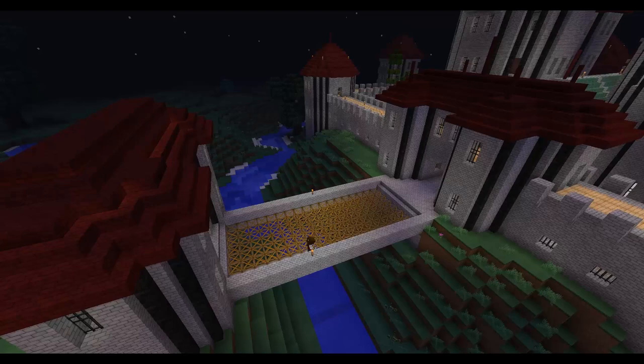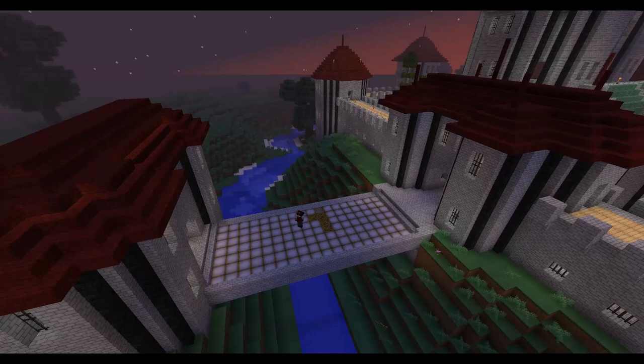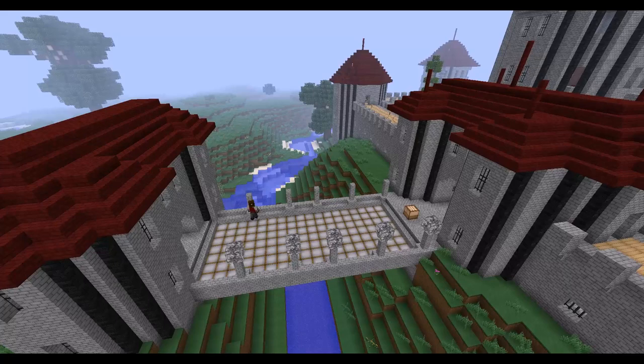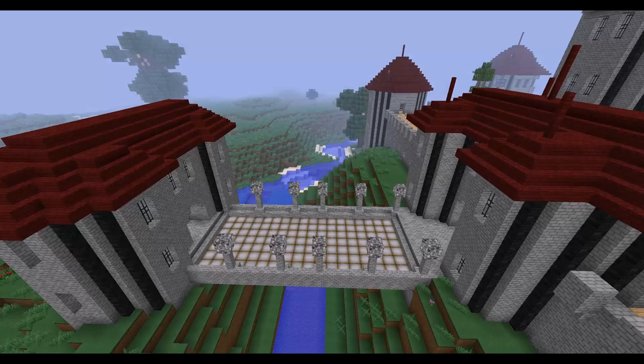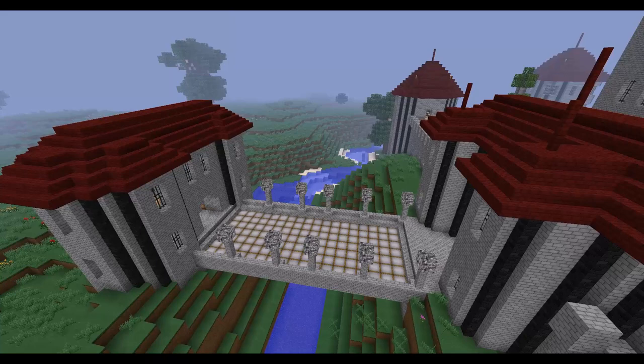Now we're at the entryway putting down metal on the drawbridge. This bridge won't actually work — at least not right now. It'll never be fully computerized; it'll be pull levers if it ever works. This is a peaceful kingdom. We're laying in all the lights so it'll be lit up nicely at night. I've been slowly deepening the moat to two blocks deep because it looks nicer. You can see a balsa wood tree sticking up on the right — a very tall and interesting tree.